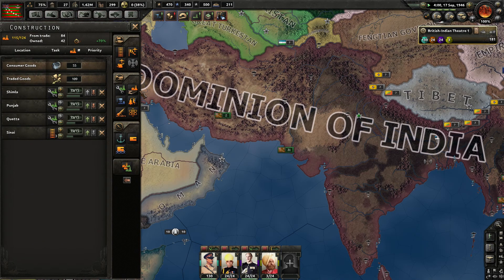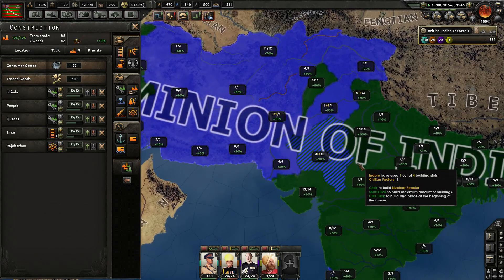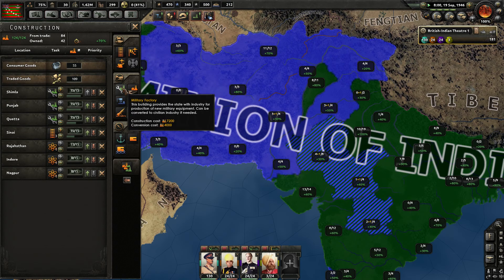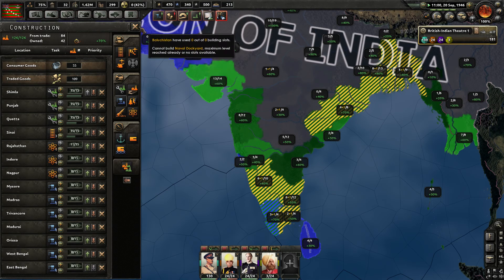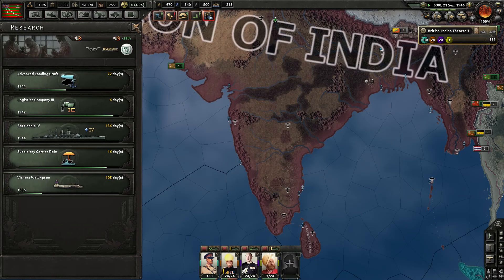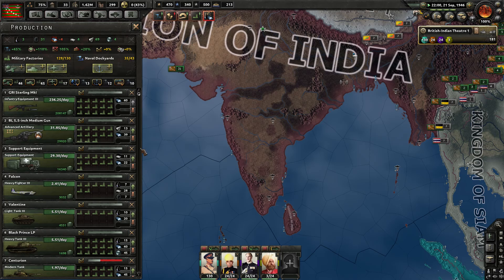It is September '46, with some free civilian factories now. Should we put in for some more nuclear reactors? We'll order up another three-pack of those, then follow that up with some more dockyard construction. Battleship 3 is out — let's go get Battleship 4, 136 days there. And new military factories — let's fill out the rest of these first and foremost.